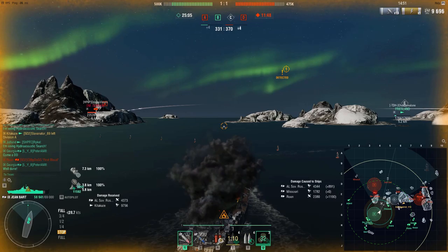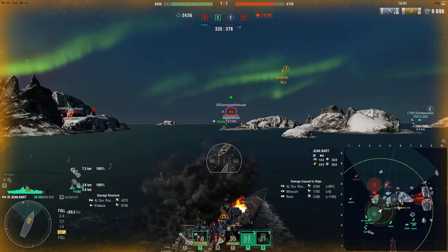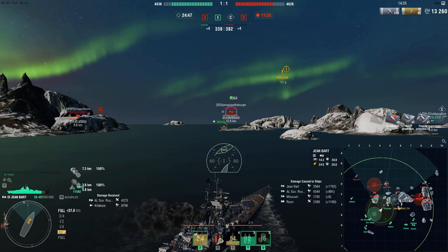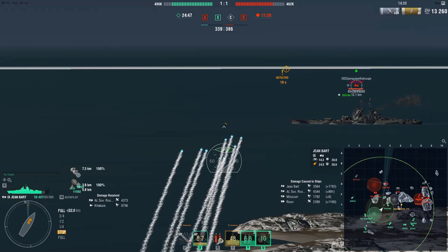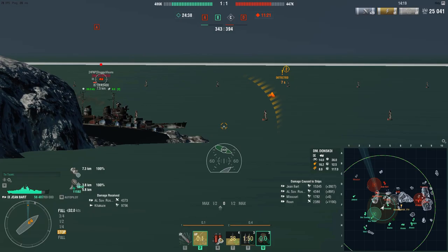Our Jutland is doing a good job pushing the A flank. He has a Donskoy, a Soyuz, and an Iowa for support. Here's a perfect example — Penguin turns broadside. Fire what we get, and we're going to hit the reload booster as we switch ammunition types. You can also do this when you're just using Expert Loader to cut reload time down. Very disappointing — we don't get any citadels, but 12k will definitely work.